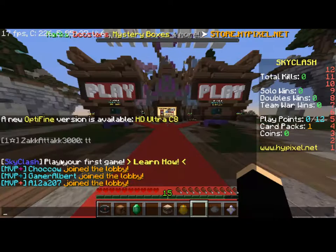Hope you've enjoyed this video but let's get started. So, Sky Clash — play your first game, learn how. Play games by clicking on a sign at the play ball. The options are doubles, solo, or team war.